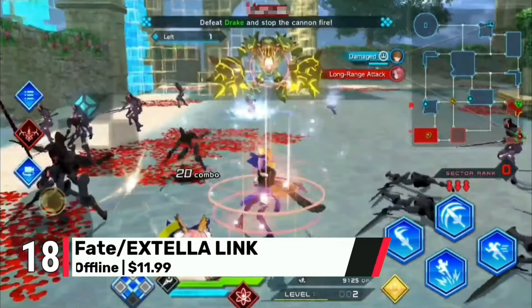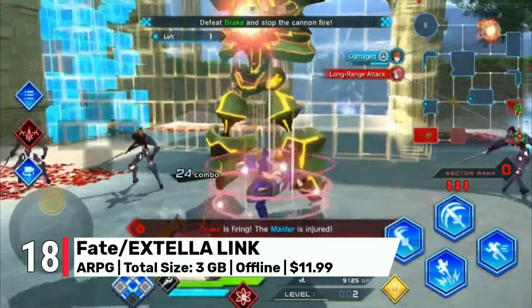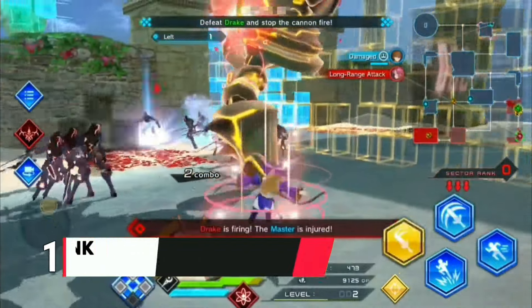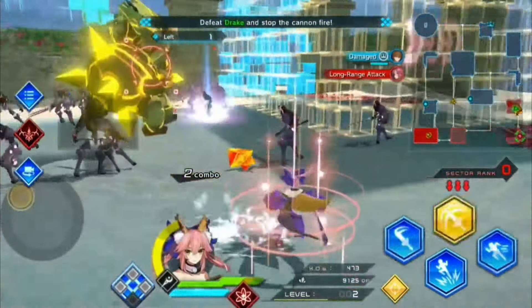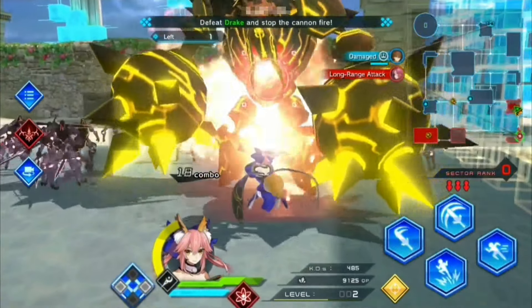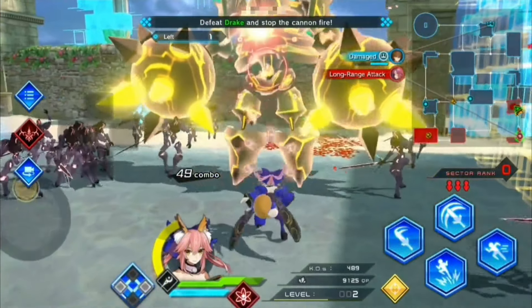Coming in at number 18, we have Fate Extella Link. This hack-and-slash game is packed with fluid combat and dazzling effects. The ultra graphics make the action sequences pop, and the character designs are stunningly detailed. At $12, it's worth every penny for the thrilling battles alone.